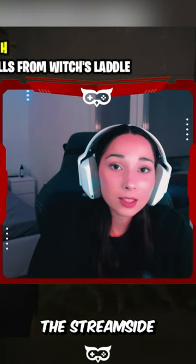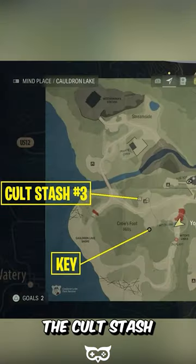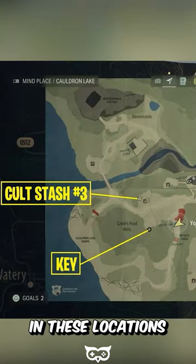In this video, we will tell you how to get the team side stash and key in Island Wake 2. The cold stash and its key can be found in these locations on the map.